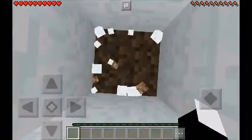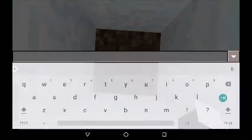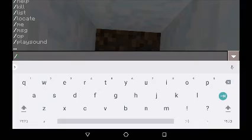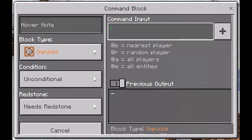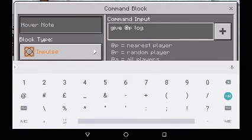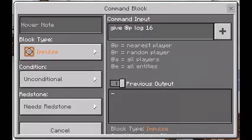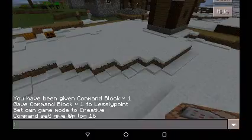I have thought of something very new, which is I'm allowed to put it in a command block. The first command will be... why can't I type? I'm a bit laggy now. Give... at P... log. How much should I do? 16? Okay, I'll do 16. That's that. Now I can change to survival.